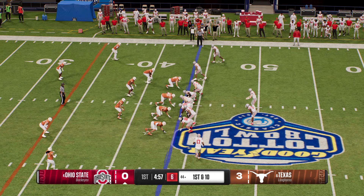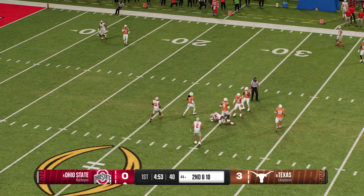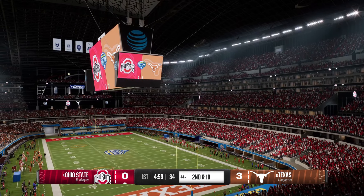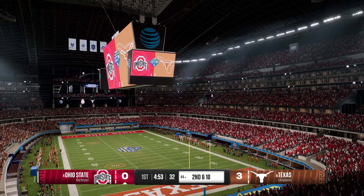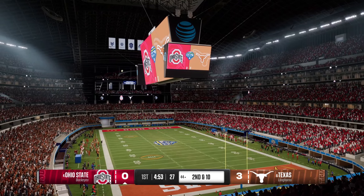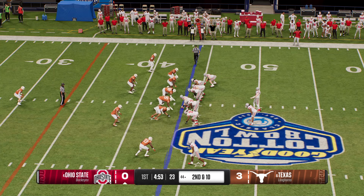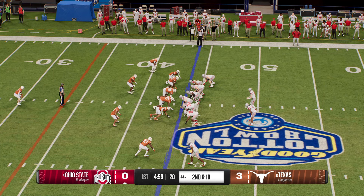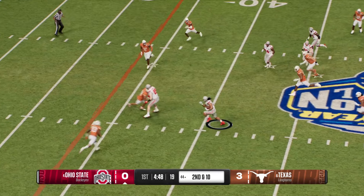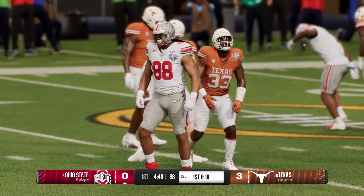Pre-snap motion from the receiver on first and ten, looking to throw — physical defending and that one falls incomplete, bringing up second down. Looking to throw again — running back grabs it on the tight end for a short pitch and catch. They bring him down, but he was fast enough to get that first down yardage.